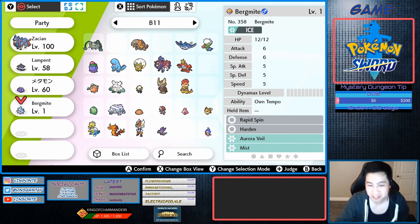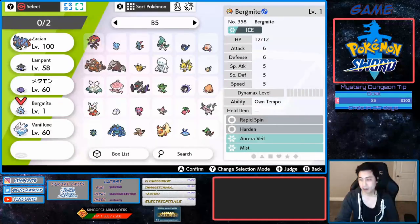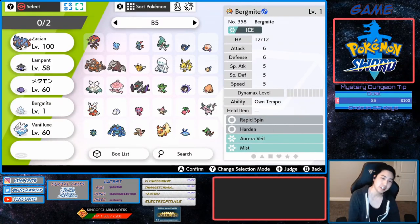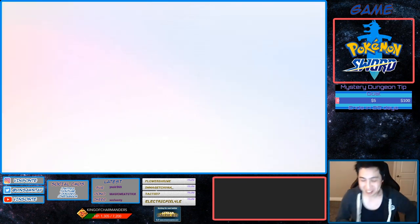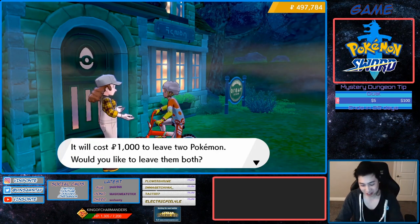Now we just need to find a female Vanilluxe or Vanillish. I've got a male Burmite — put that in the nursery as well as a female Vanilluxe. I just happened to pick the first one, and it's always female. Put it in the nursery and I'll see you guys when I get the egg.